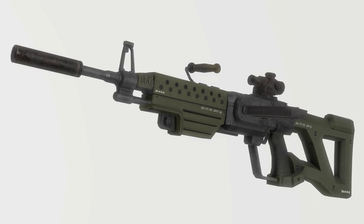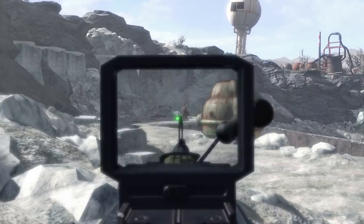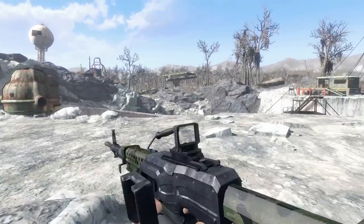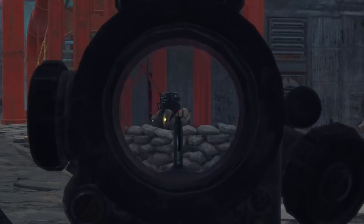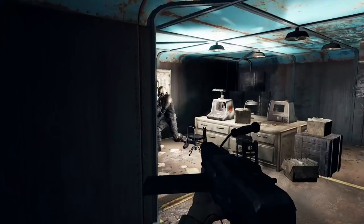Round options include jacketed soft paint, full metal jacket, jacketed hollow point, and armor piercing. Material mods include plain, army, desert, forest, and navy. This thing is a beast — just aiming it at raiders and blowing them into tiny bits is awesome. Fantastic stuff.